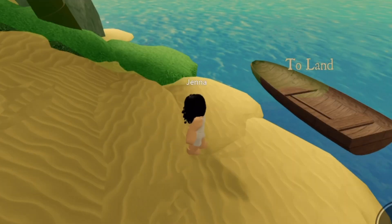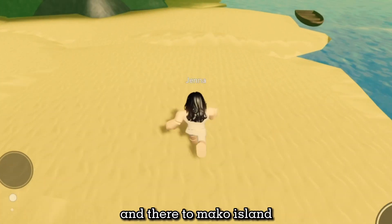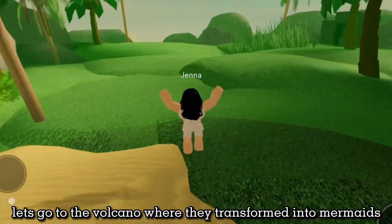Here you can go to land, and there to Mako Island. Let's go to the volcano where they transformed into mermaids.